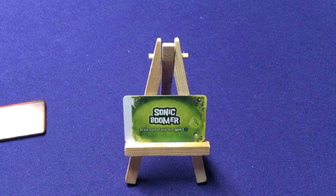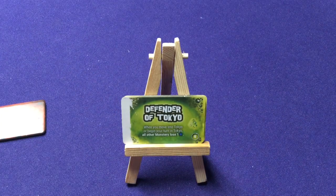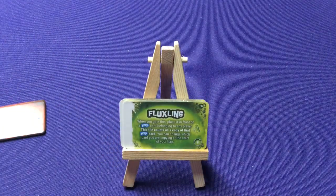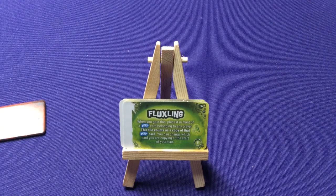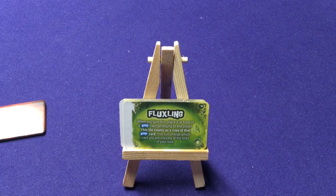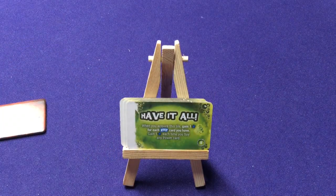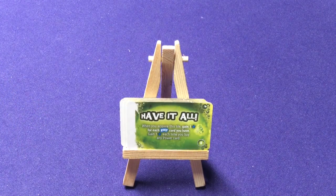Our green level-6 tiles: Sonic Boom — at the start of your turn, gain one victory point. Defender of Tokyo — when you move into Tokyo or begin your turn in Tokyo, all other monsters lose one victory point. Flux Wing — when you gain this, place it in front of a keep card belonging to any player; this tile counts as a copy of that keep card, and you can change what you're copying at the start of your next turn. And Have It All — when you acquire this tile, gain one victory point for each keep card you have, plus gain one victory point each time you buy any power card.